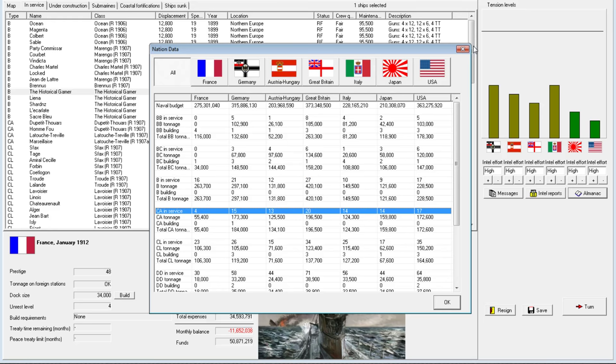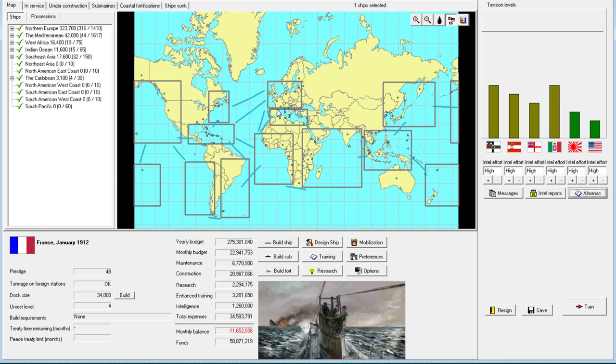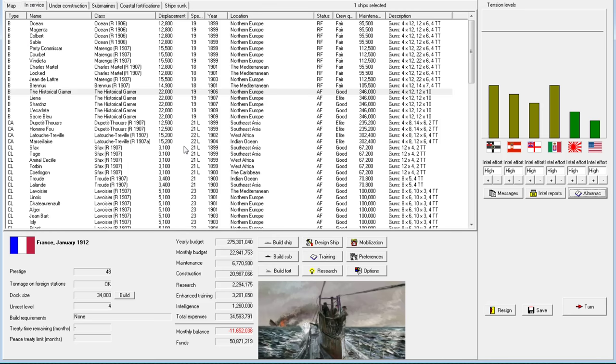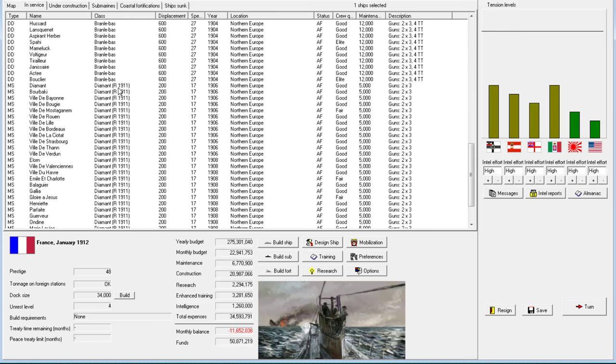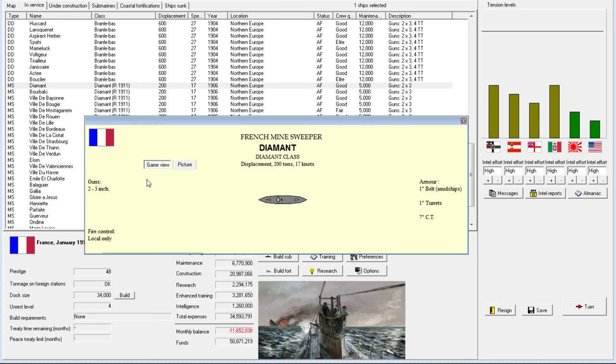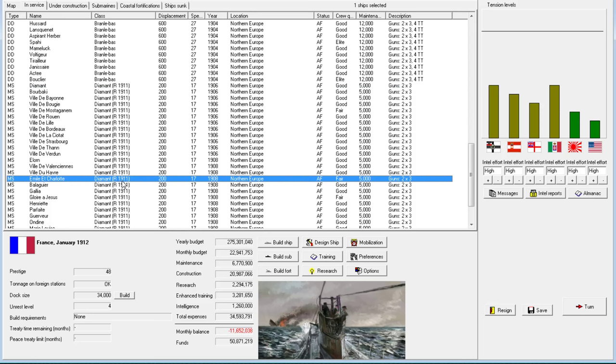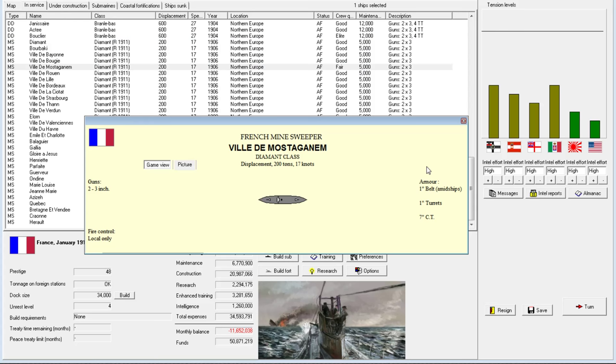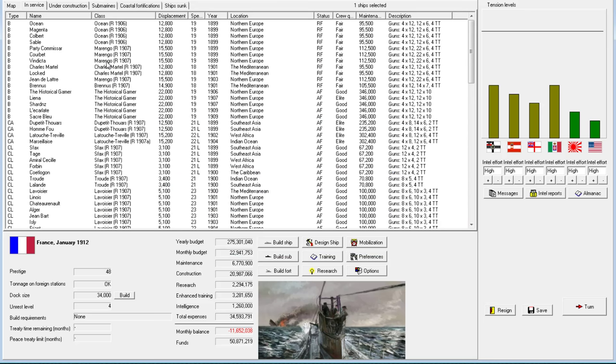I'll get into the whole world picture more later, but the Historical Gamer, in his war, went to war with Italy and was able to wrest Sardinia from Italian control — it's now a French colony, which is fantastic. In my tenure, the only thing I really did was create the Devastation class. I also got the Diamant class out. I really like the minesweepers for their minesweeping capability — they're very low budget maintenance, but also the fact that they have armor which makes them able to go toe-to-toe with the destroyer, which is remarkable for a ship about one-third the displacement of destroyers and less than half the maintenance cost.